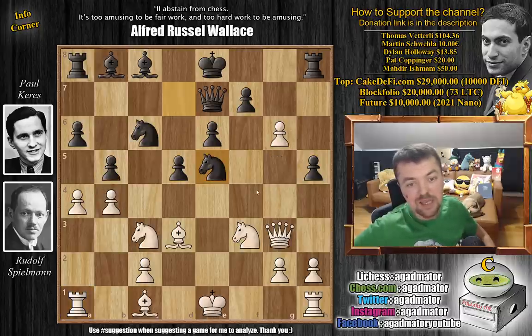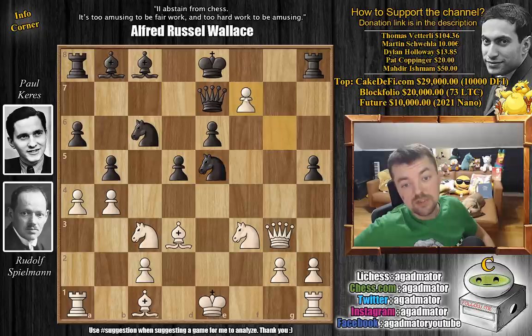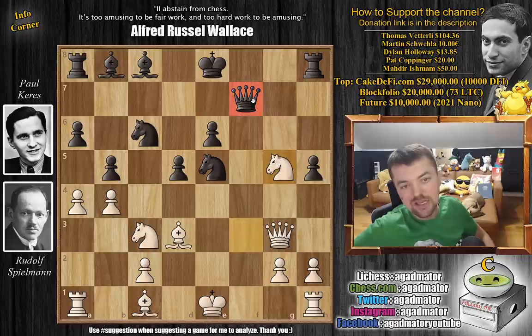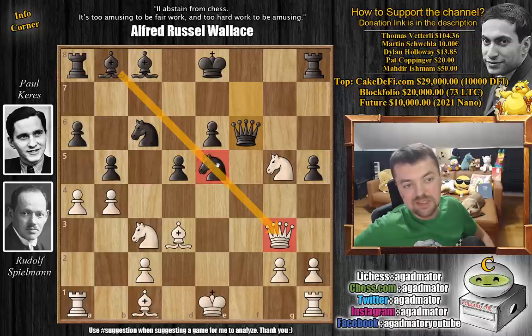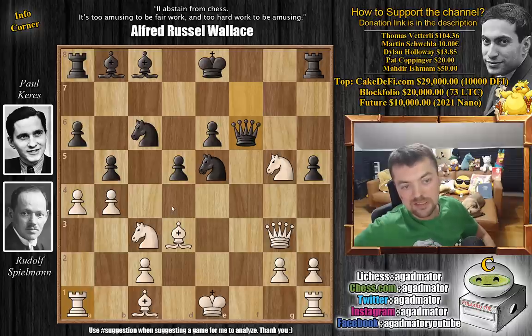Instead, after knight d captures on e5, we have g captures on f7, queen captures on f7, and now knight to g5, attacking the queen. So queen to f6 — an excellent square for the queen. Not only are you threatening to move the knight to expose the queen to the bishop, but also, once the e5 knight moves, you expose this diagonal as well. This is the power of Keres in its fullest.